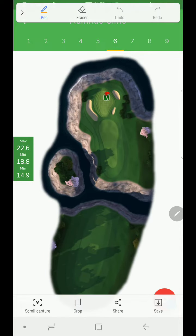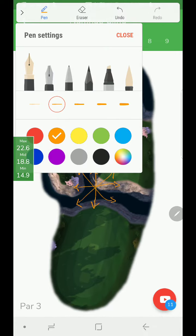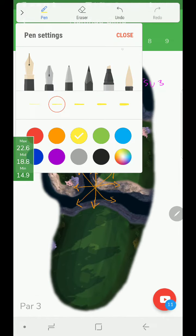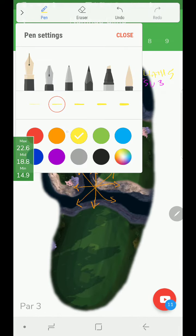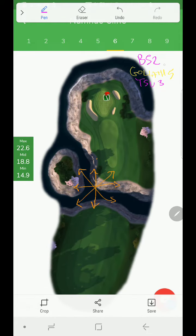All right, hello everyone. Here we are at Cliff's Hole 6 - a very interesting and challenging one to play. Let me draw this in real quick. Talking about priority: very similar to the last hole, Tsunami 3 is going to be third priority, Goliath goes right above it at a minimum of 5, and number one priority is going to be B52.